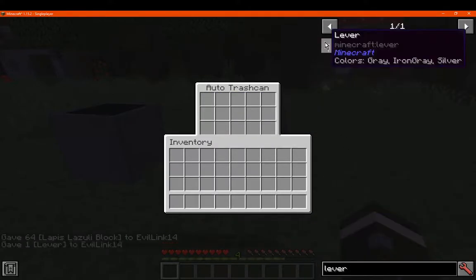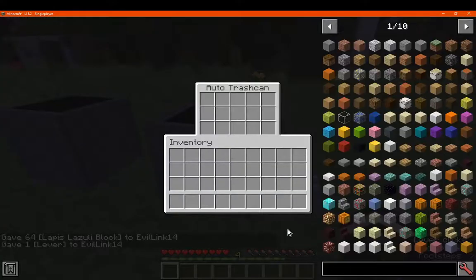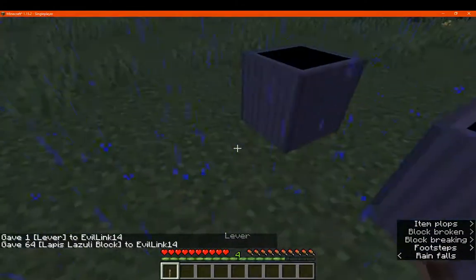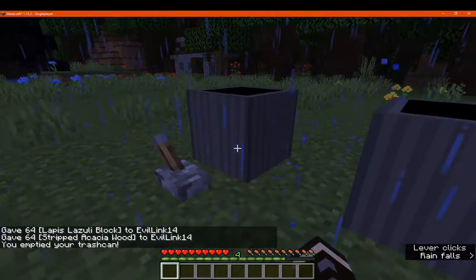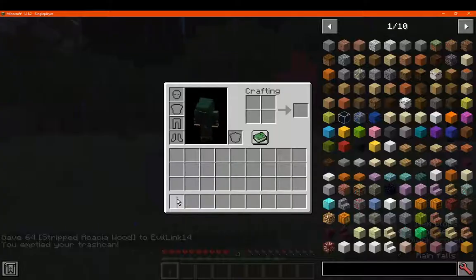Now, can you use a redstone signal to prevent the auto trash can? No, you cannot. Same with the other one — no. So you can't use a redstone signal for these if you wanted some automation.